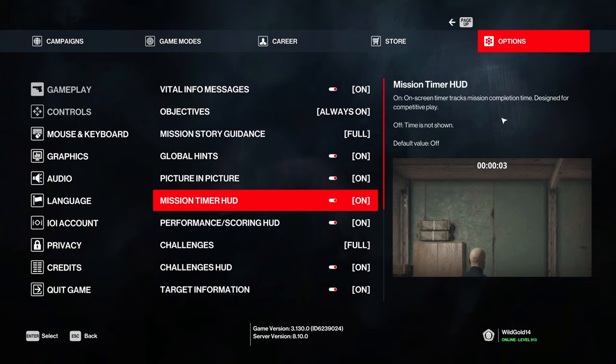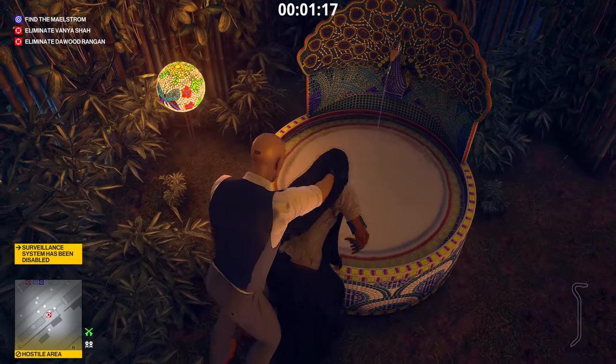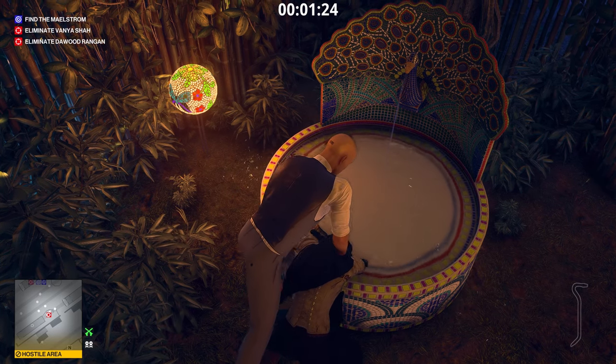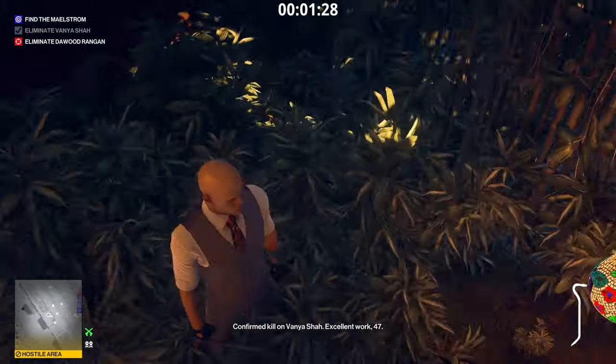Finally, I recommend switching your mission timer on. This is extremely useful for so many reasons. All of your targets have certain loops, and a lot of times those loops are based on time. If you can determine that, say, Vanya Shah goes to the pool area at around 1 minute 40, then you know how much time you have to catch her and take her down the easiest way. Once I turned it on, I can't imagine playing Hitman without it. I'm not even a speedrunner - it's just such a useful feature that anybody can benefit from.